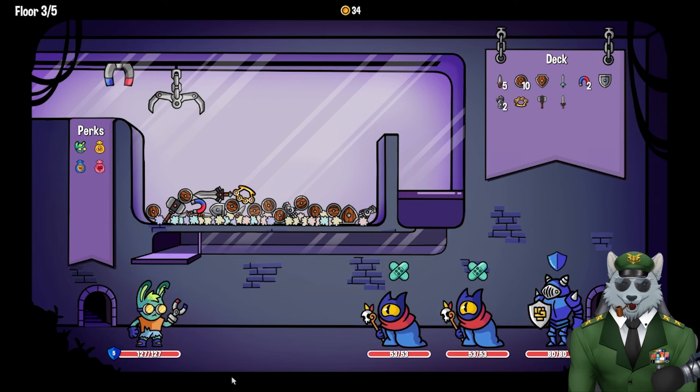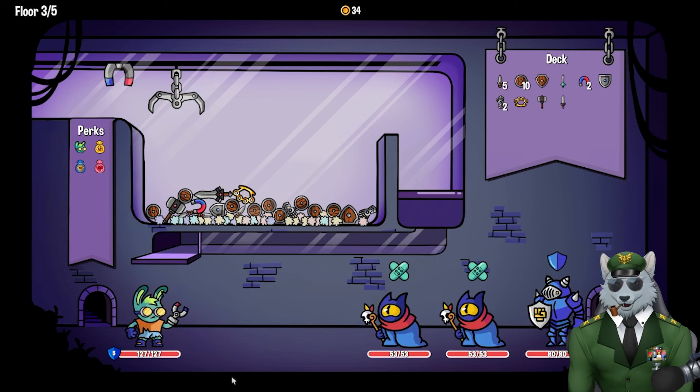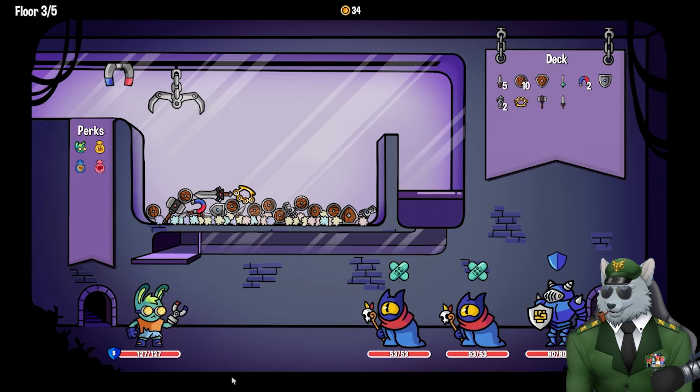As you can see behind my head, we've got a couple of enemies — two guys that can actually heal themselves and a guy with heavy armor. I'm probably going to move my head out of the way because it's covering up the most important part. I'll move to the top left or bottom left — we'll figure it out in editing.